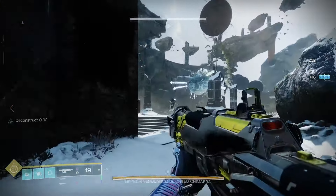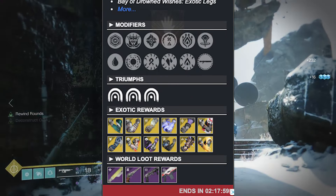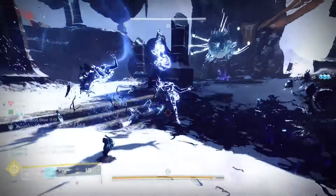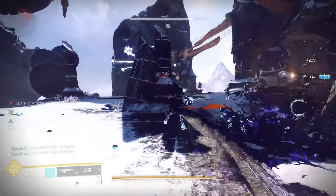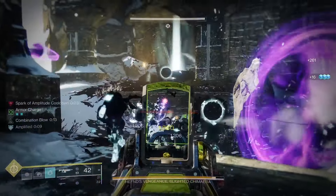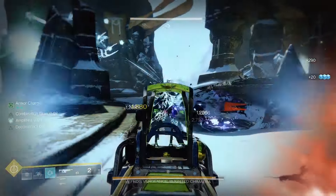Simply use the todayanddestiny.com website, click on the Lost Sector of the day, and it will show you if Ros Arago IV is available to farm that day. I'm going to primarily focus on the rolls to consider for PvE, because with Prosecutor and the Summoner existing, most of you likely won't be using this in the Crucible. With that said, towards the end I will mention the roll I myself would use if you do want to take this into PvP.